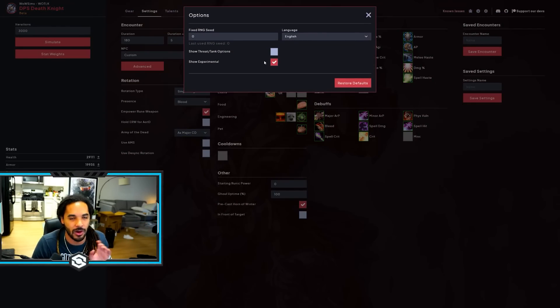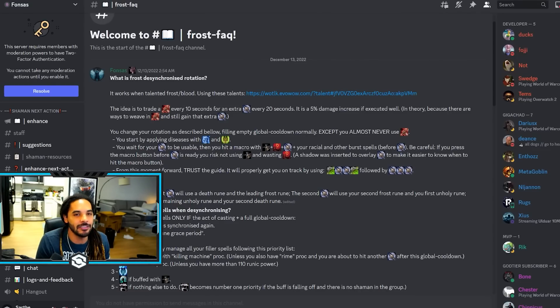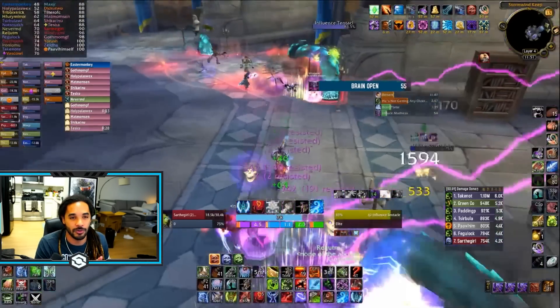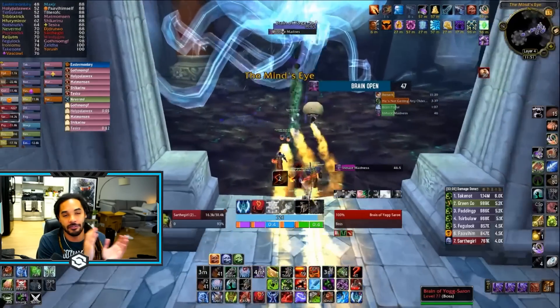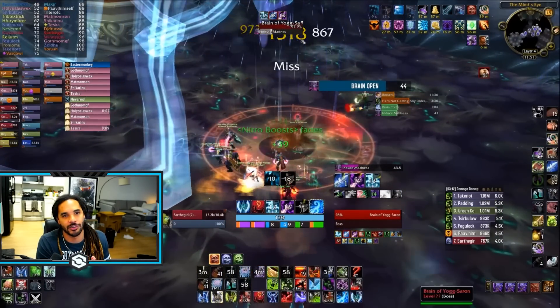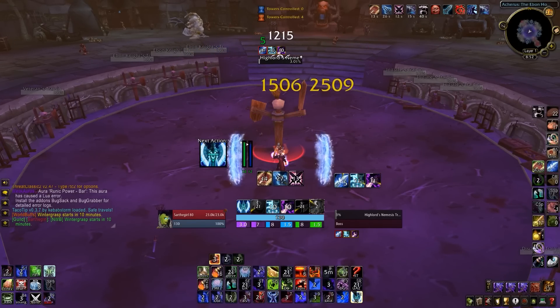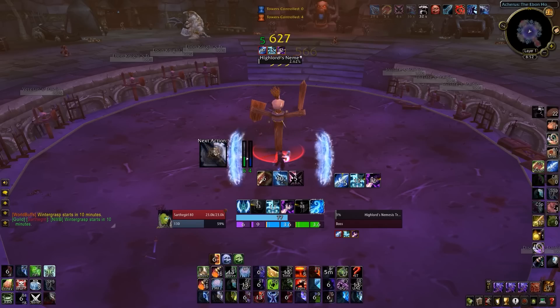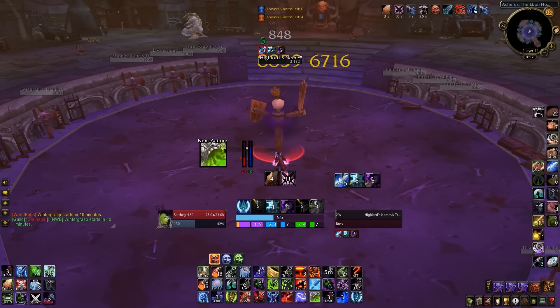Onto simming — sims did actually enable an option for the desync rotation. All you need to do is go into the cogwheel and enable it. Desyncing is essentially desyncing your blood and death runes to be able to get extra Obliterates out every 10 to 15 seconds. This almost removes Bloodstrike completely from your rotation, but your triple Obliterates will use one of those death runes as well as one of the normal runes. I will have a full guide on it coming soon. You can check out Fonzis's Discord, linked in the description, and also Fonzis's next action weak aura guide, which will always try to put you in a desync rotation and automatically adjust when you resync.